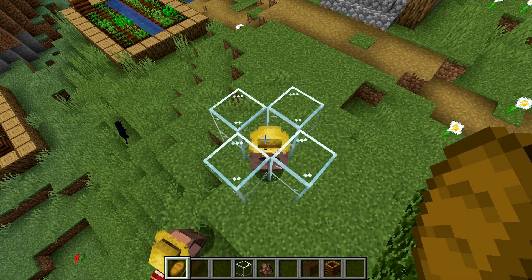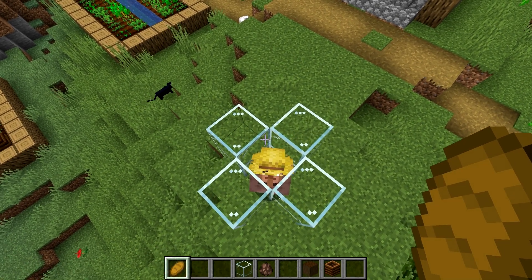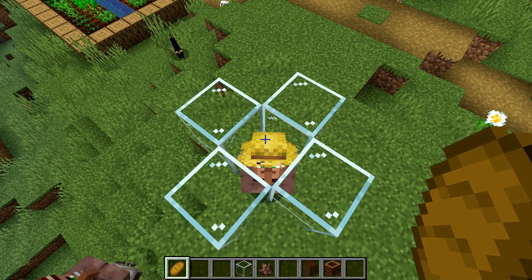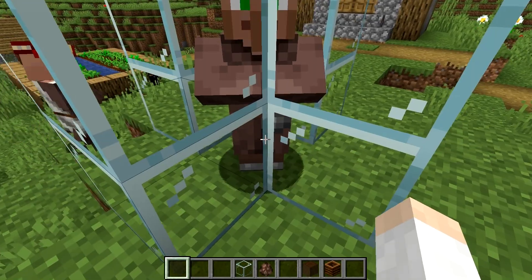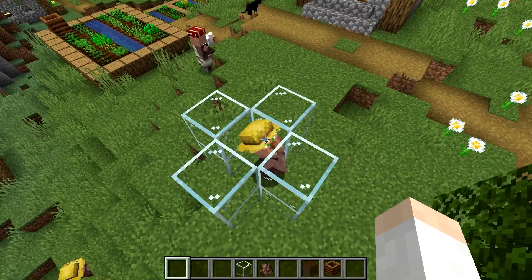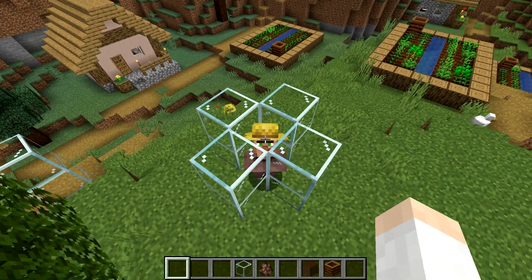We're starting off with a basic one — MC-140174. There's no item pickup sound when a villager picks up an item. If I throw this at this guy — yep, he picked it up and there was just no sound. Super small bug, but it would be nice to see that one fixed.